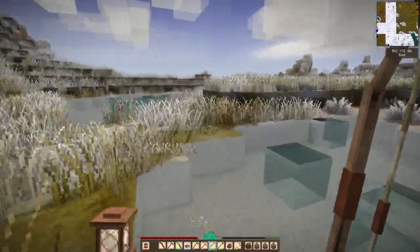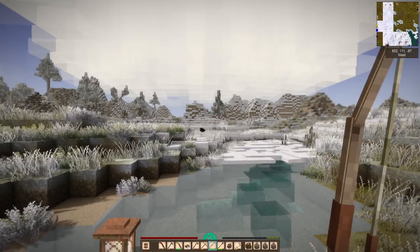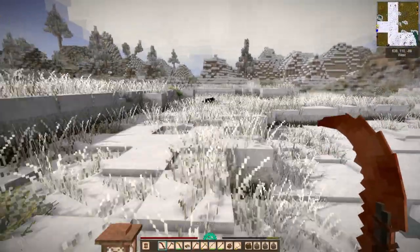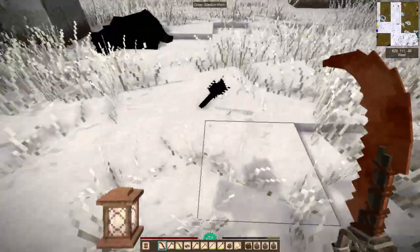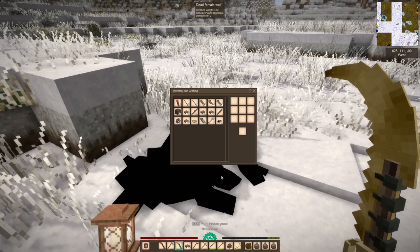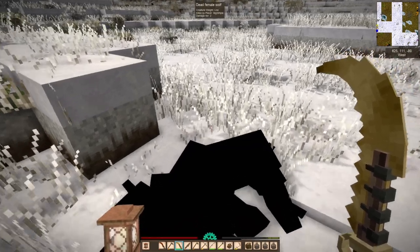Here's the almost eureka moment — I was so sick to death, literally, of dying to wolves. So I switched to the bow. Let's see if we get our shot. Bing. Bing. Dead. Nice. That was a real moment of like wow — I know I'd done a lot of damage to the wolf with my weapons before, but my general feeling for ranged weaponry in Vintage Story had been mixed.